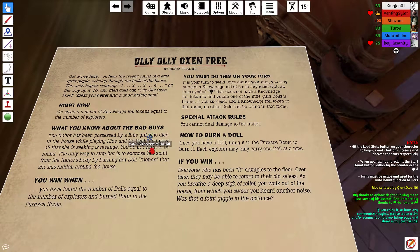You cannot damage the traitor, you can't deal damage to them — I don't even know if you can stun them. On your turn, once during your turn, you may attempt a knowledge roll of five or higher in any room with an item symbol that does not have a knowledge roll token, to find where one of the little girl's dolls are hiding. If you succeed, add a knowledge roll token to that room — no other dolls can be found there.